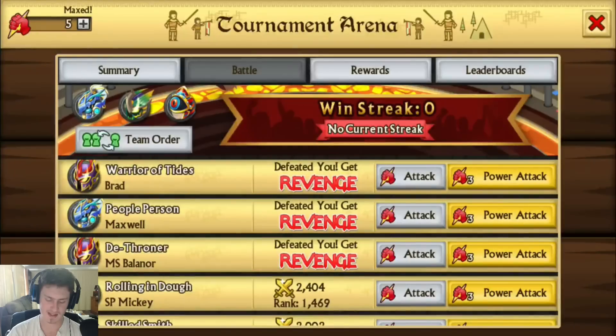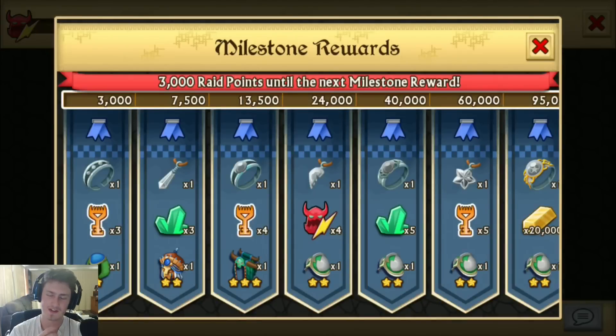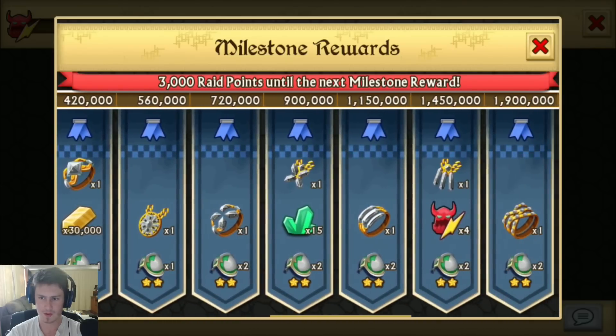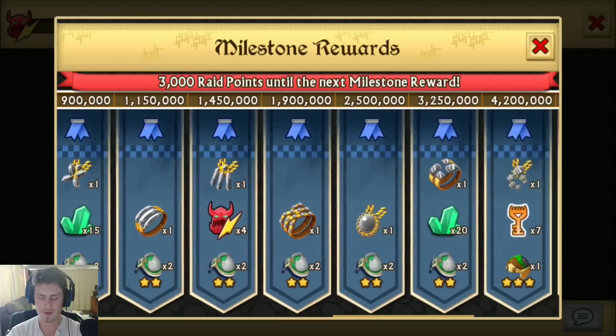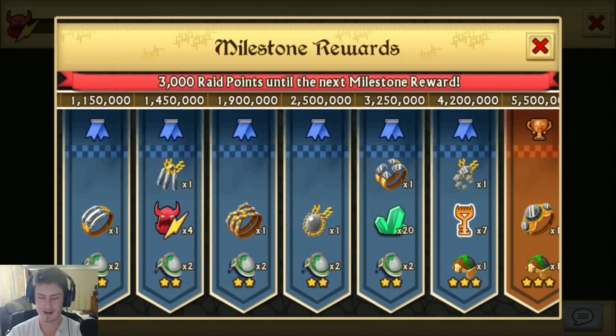Now let's go look at the rewards for the raid — the sorcerer's raid. The armor looks like Raphael from Ninja Turtles, and the actual monster itself on the left-hand side looks sort of like the rat monster from the Ninja Turtles. If we go into our personal milestones, last time we managed to get about a million points and I wasn't hitting as well as I'll be hitting this time. They've also added jewelry to this, which I'm assuming is earth jewelry because it's a mono. Just going all the way up here to 1.1 million you're already getting a three-star ring. If we can aim for 2.5 million and get two four-star amulets there, that would be amazing.